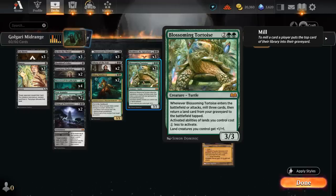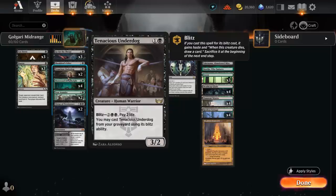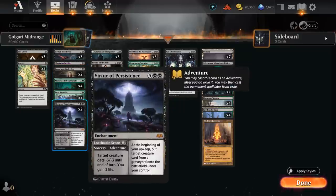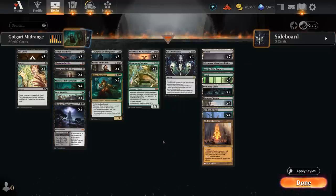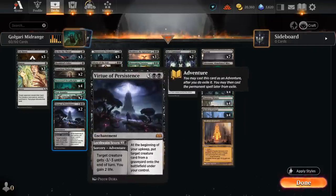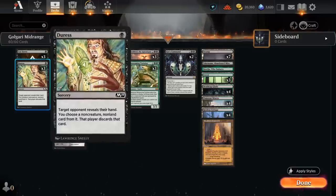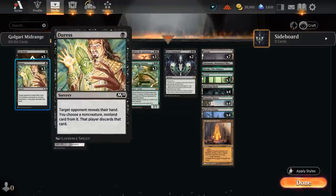Tortoise milling additional cards into our graveyard can be helpful if we're trying to fuel Trespasser to gain more life, mill over an Underdog which we can blitz from the graveyard, or fuel Virtue of Persistence — so there's plenty of synergy. Ramping with Tortoise also makes it easier to cast the 7-mana Virtue of Persistence. Rounding out the deck, three copies of Duress as a cheap discard spell can take away burn spells against aggro, and against control it can take away a key counterspell.